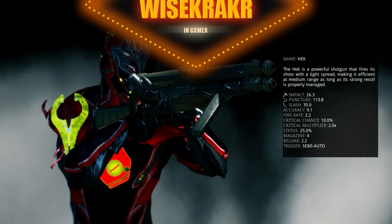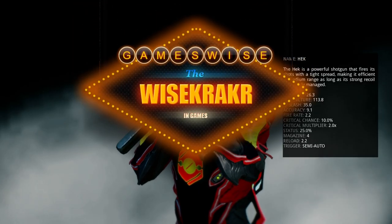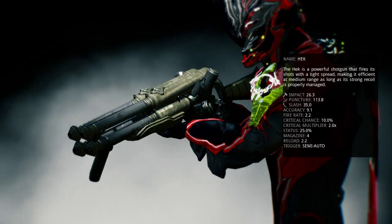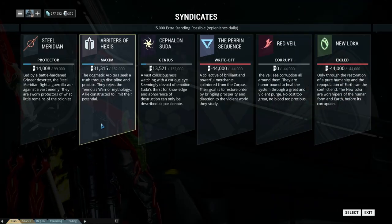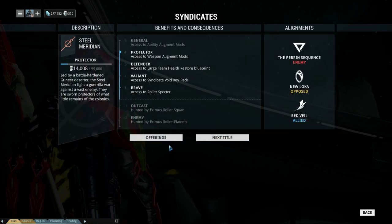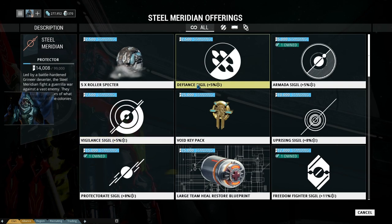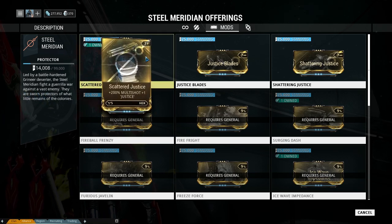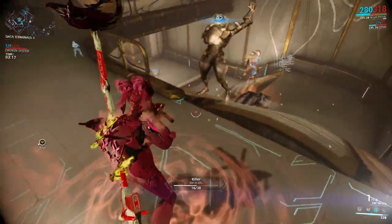Welcome to GamesWise, it's me Wisecracker, and today we're gonna talk about a hack build. But we need a special mod for that, so we go to the Steel Meridian Syndicate. You have to be the Protector rank, the 4th rank, and get the Scattered Justice mod.